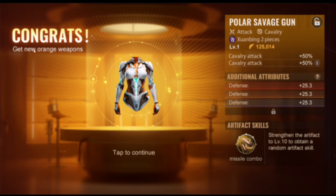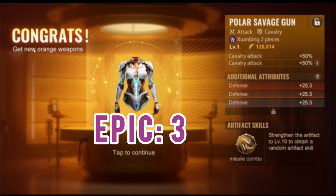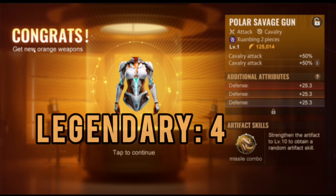Depending on the rarity or quality — epic, rare, or legendary — you can also unlock a different amount of additional stats. For example, for rare you can only unlock two stat bonuses, for epic three, and for legendary it is already four.